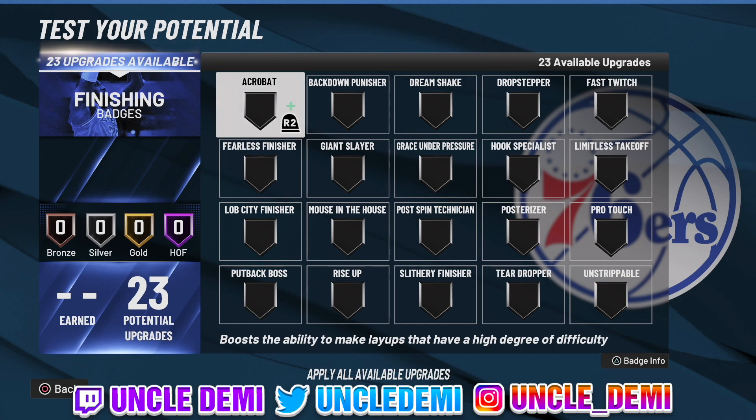Today what we're gonna talk about is my updated version of the best finishing badges on NBA 2K22, current and next gen — so this will be for both consoles. It doesn't matter if you're on a PS4 or PS5, playing current or next; these badges translate the same. There are two different types of badge lines: badges for guards and badges for centers. I'll talk about the most important badges and let you know which apply to both or just one.